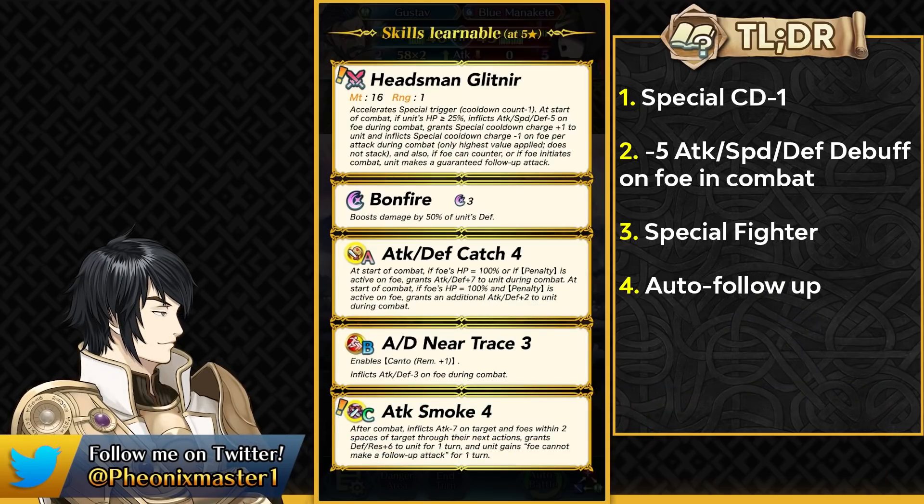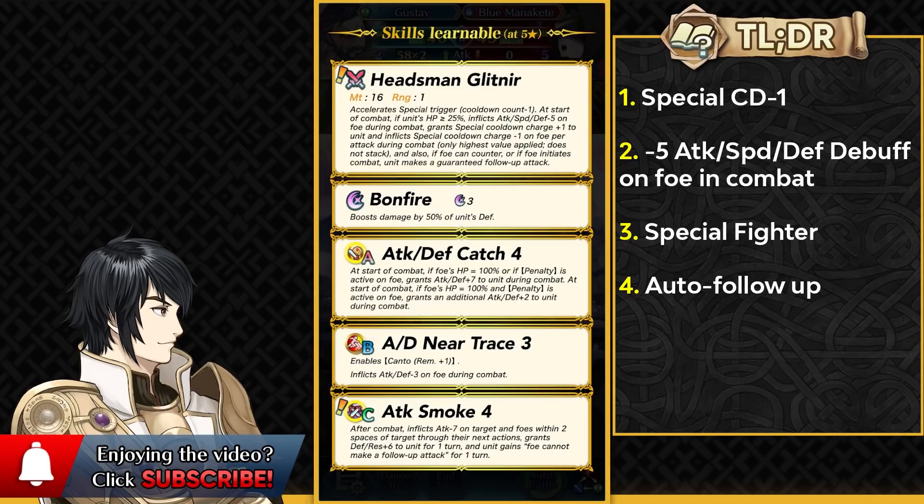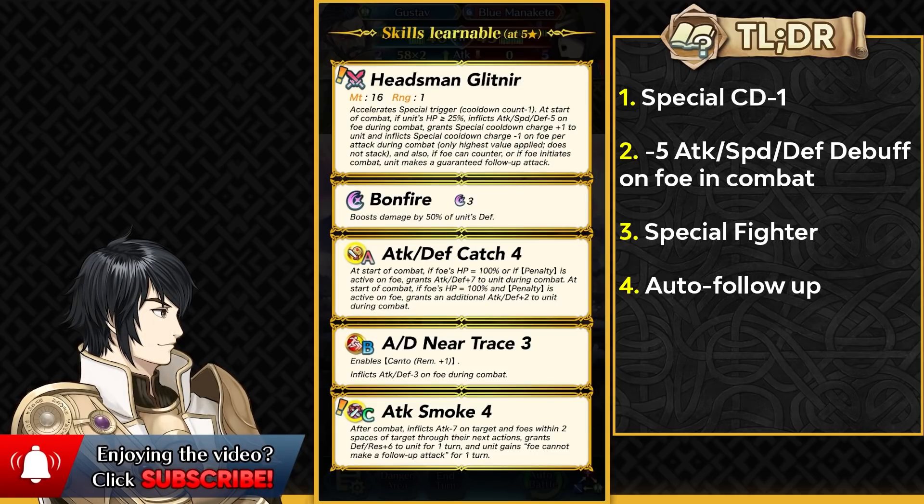It pretty much combines the auto follow-up from his weapon and gives him the follow-up negation, giving him this kind of omnibreaker effect which is going to be amazing for so many slow infantry, flyers and cavalry units who don't have many things to help them stop the follow-up attacks of the enemies. Of course this is going to be really susceptible to null follow-up, but still it's something and it's really useful for a slow unit.